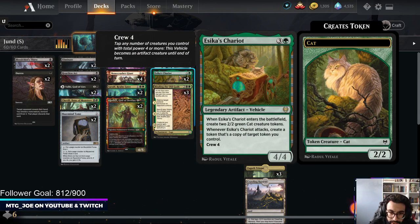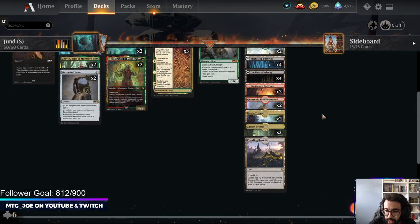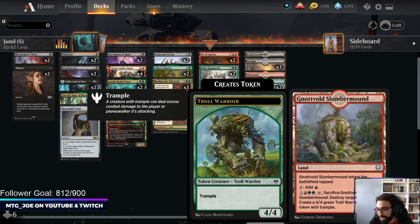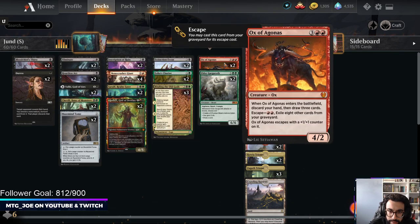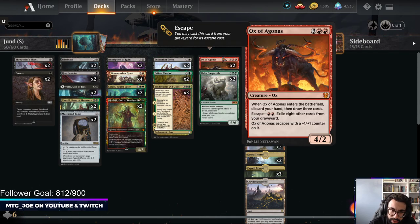We have Esika's Chariot as a way to get token advantage, and ways to make tokens with Elder Gargaroth as well as with Knotvold Slumber Mound. Basically blow up their land and then we can make trolls, but on its own it's something we can crew and then have a powerful effect. Ox is used here as a way to refill our hand late game — we have a lot of ways to trade one-for-one and get advantage.